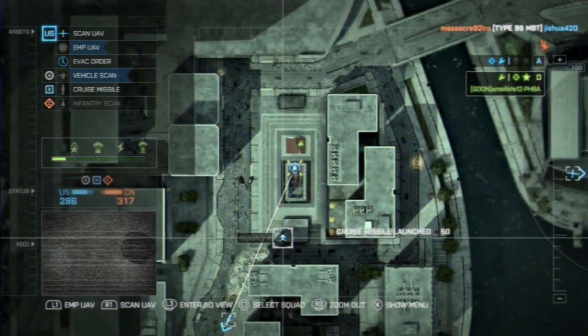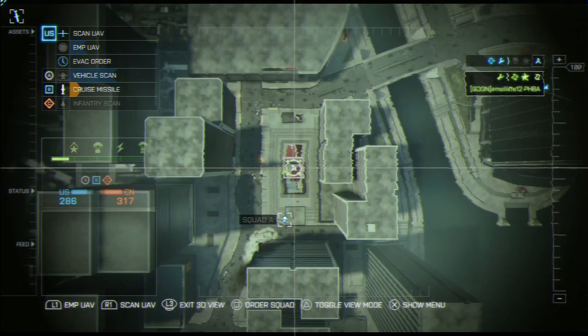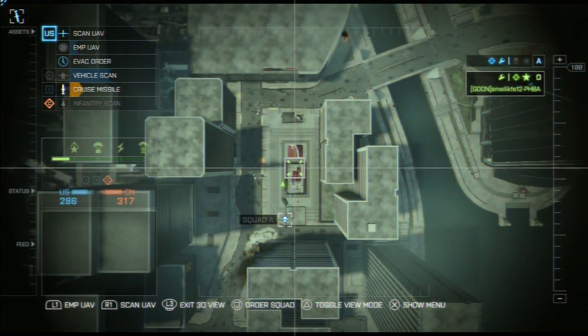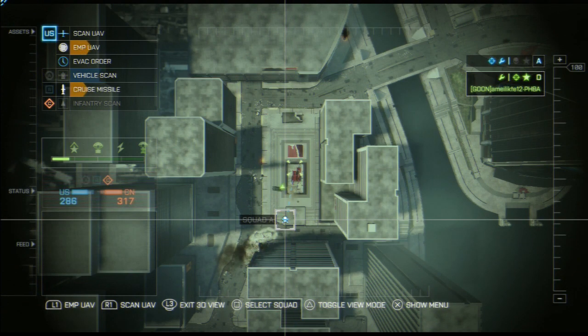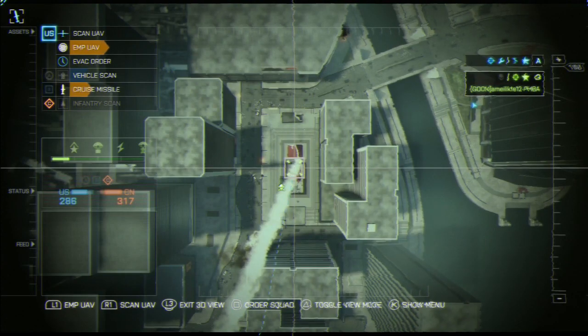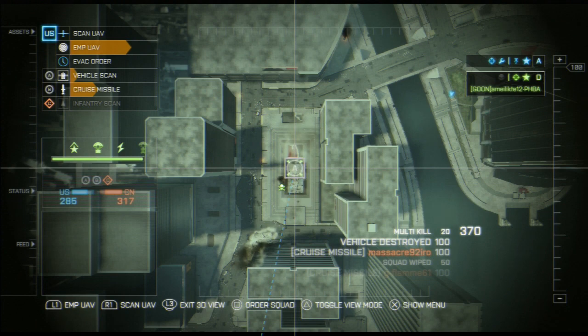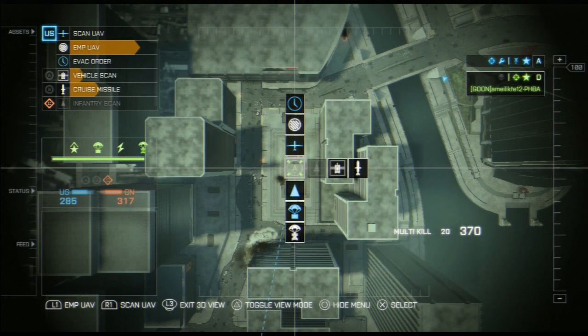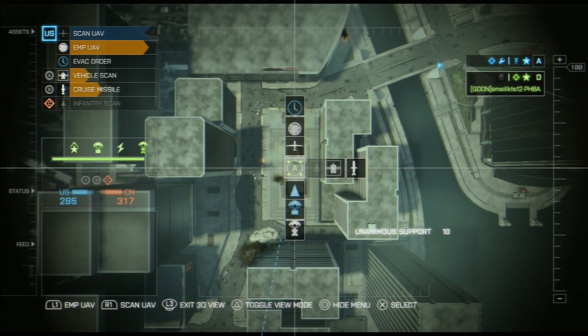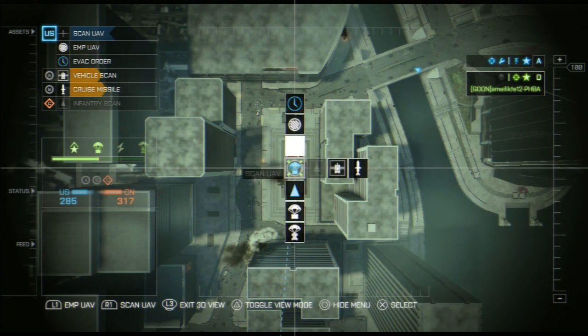Here you can see me getting the cruise missile, which is available in some of the maps. I told my guys to get control of the B flag, and it enables me to have access to cruise missiles to help my team. I called one in at A flag and it destroys the tank that was capturing it, delaying the enemy from getting that flag. This is one of the benefits of being the commander.